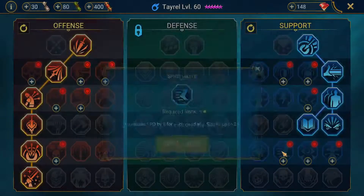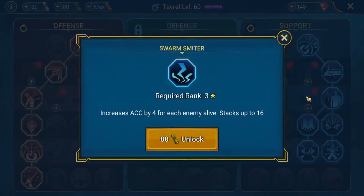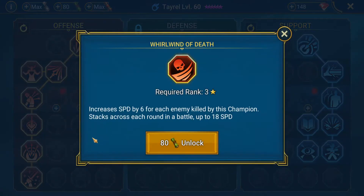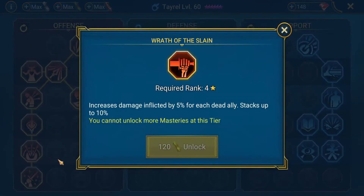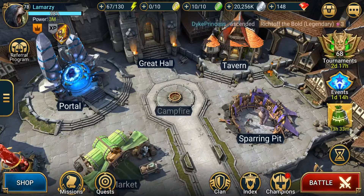We can give him an extra chance of extending his AoE, then go down here. We could probably do Heart of Glory for extra damage, and maybe Whirlwind of Death if he kills anyone — you want your AoE debuffer going faster than everyone. That's the tree I made. You could probably also go into Kill Streak if you're building him strictly for damage.